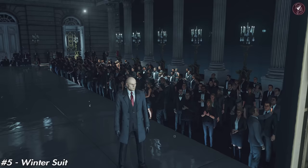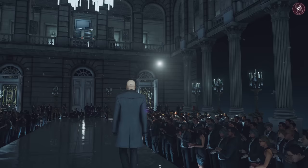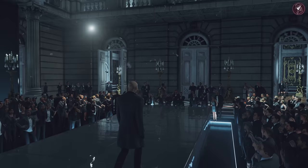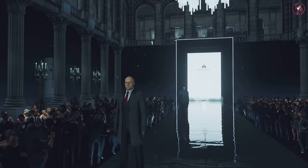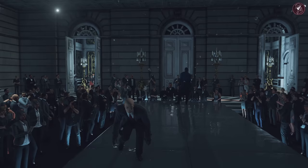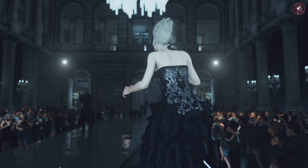Number five is the Winter Suit, which everyone is probably striving to get — it's a very coveted reward in Hitman 3. It's a tailored winter suit with a French cuff shirt and a muted burgundy tie, with a bespoke merino wool coat and black leather gloves. You unlock this by completing the Silent Assassin elusive target achievement, meaning you have to get Silent Assassin on five different elusive targets. There is another variant of this suit I'm going to show you in a second.